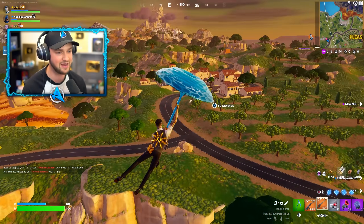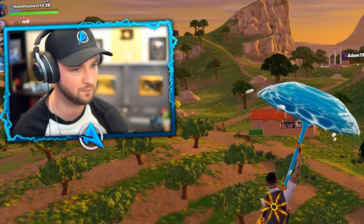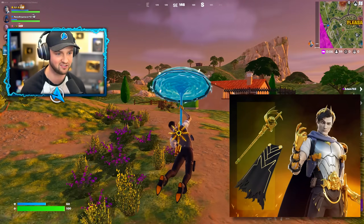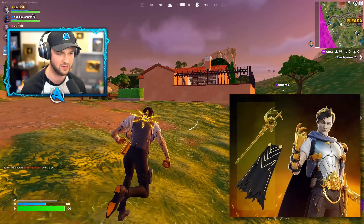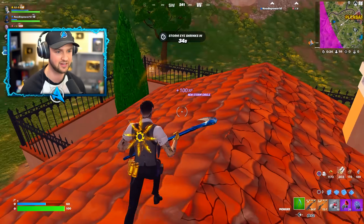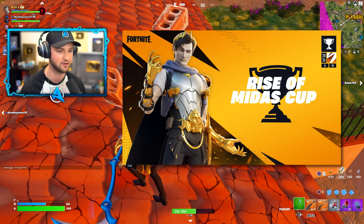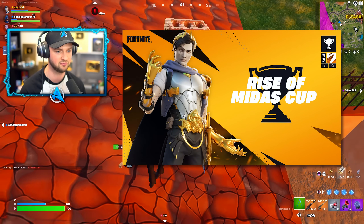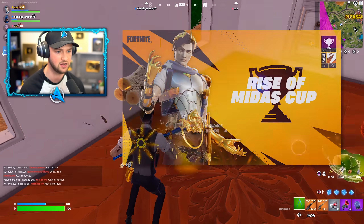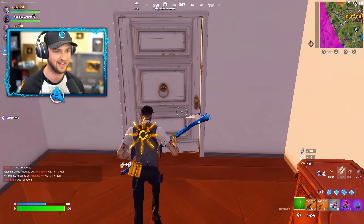Midas is an NPC, yes, but he's not available quite yet — which is odd. He'll be available in a week's time on March 26th. With the next update, we'll be able to buy him in the item shop. You can actually get him for free — to do that, you'll need to be playing in the new Midas Cup, happening on March 24th. If you place really highly in that tournament, you'll be able to get Midas as a skin for free.